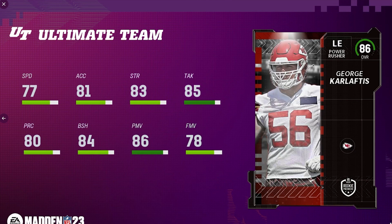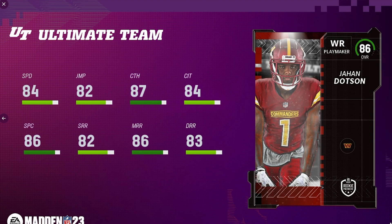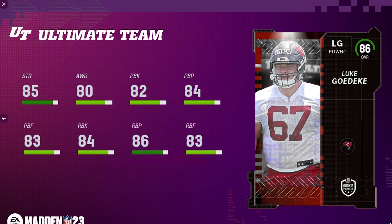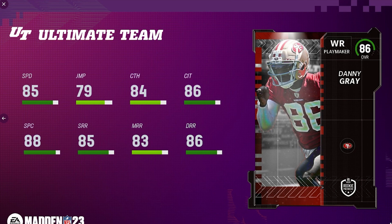Another offensive lineman for the Los Angeles Chargers — Zion Johnson. For the Kansas City Chiefs, George Karlaftis at left end — not too bad. Indianapolis Colts wide receiver Alec Pierce. For the Washington Commanders, wide receiver Jahan Dotson — I feel like he got snubbed; his speed should be much higher than 84. For the Denver Broncos, cornerback Damarri Mathis — nice looking card with good speed, though his man coverage isn't great, but I like his press and zone coverage. For the Cleveland Browns, Perrion Winfrey — another slow defensive tackle.